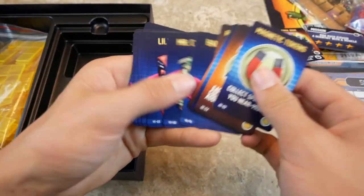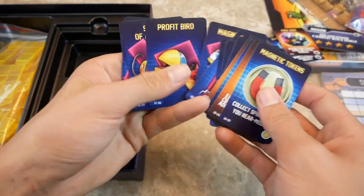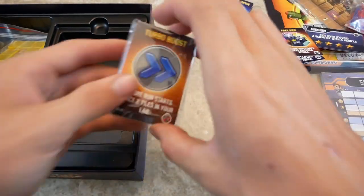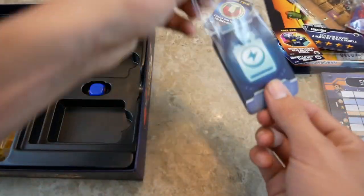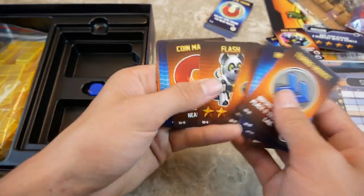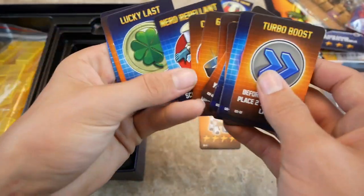These are a bunch of gadgets that you can have, and then these are the vehicles. There are also some gadget parts - they've got a little gadget symbol on them. These are all things from the game - super cool looking. Really cool stuff.